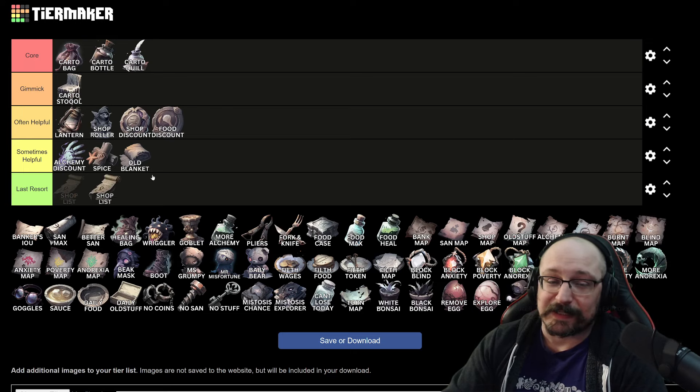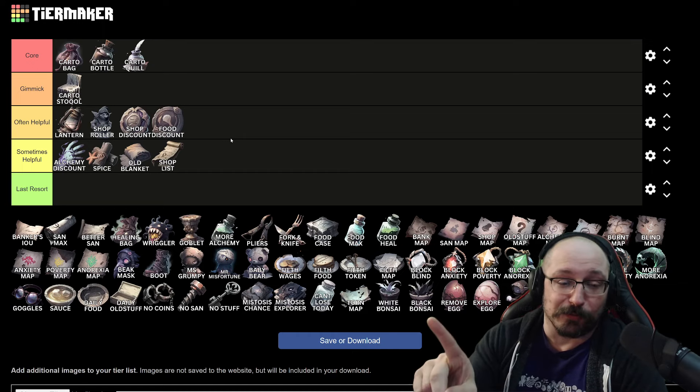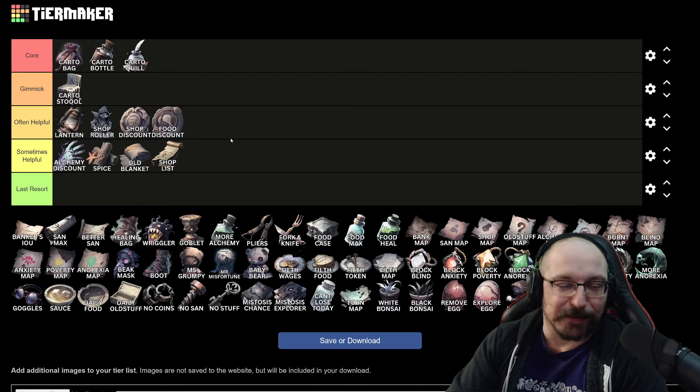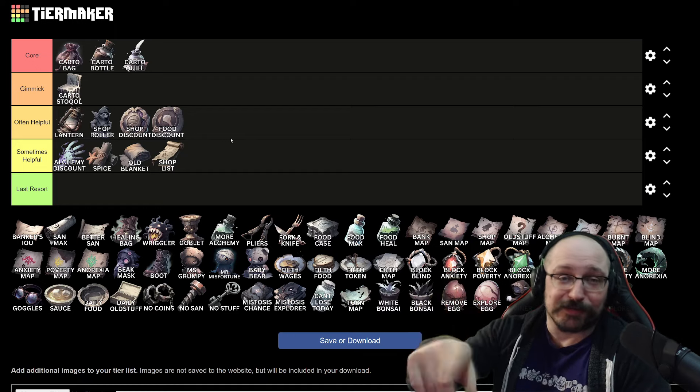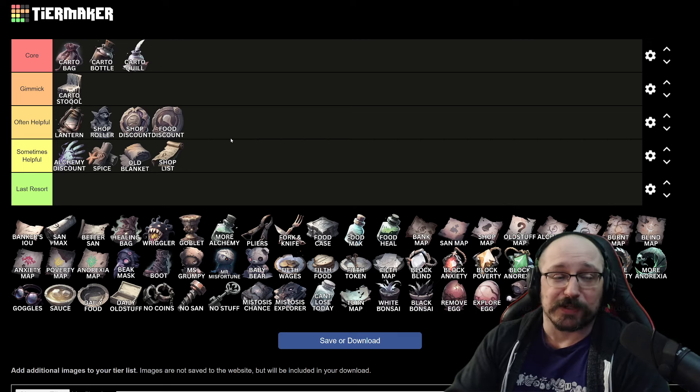For the shopping list, I think this is sometimes helpful. By itself, it just adds one more food and one more old stuff to the list, which is not super helpful. If you're really struggling to find old stuff though, you can just pick this up and it gives you more chances the next time you come to a shop. It's not something I will go out of my way to purchase. If you're already snowballing, you can upgrade it so you can just click on old stuff and buy, refreshing that particular slot — though the shop roller does that better.